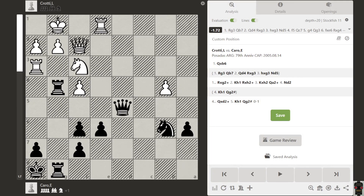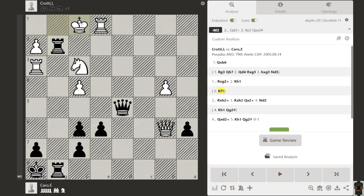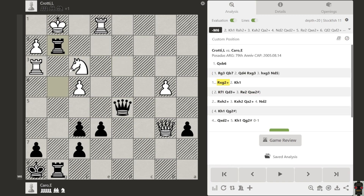Look into this position where white is going to take this knight. White took the free piece, but now black could win this game. The first idea is this: we have a double rook, the king can go here, then we have queen d3 check, rook e2, and then checkmate. This is a strong continuation.